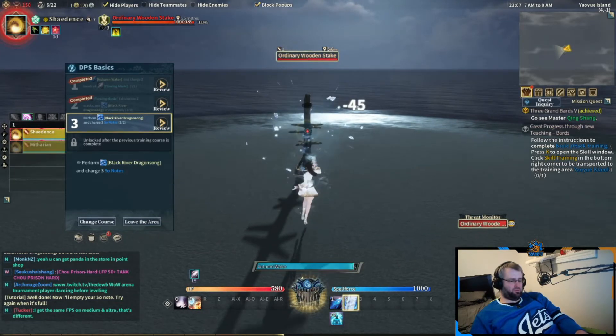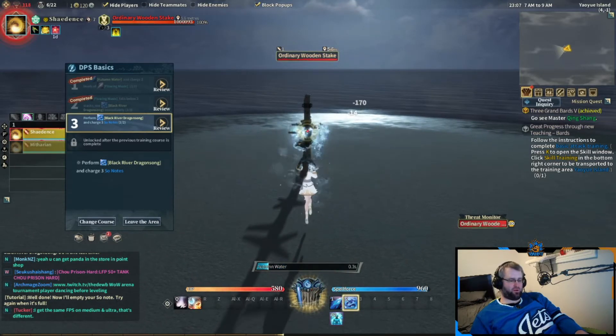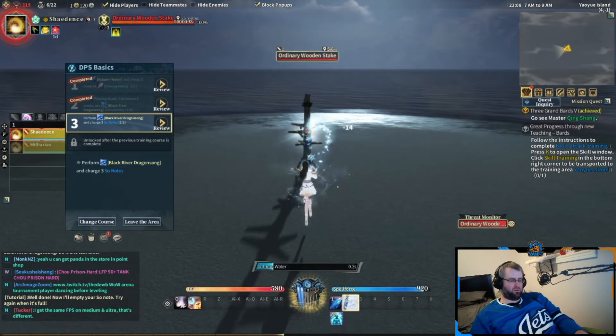If you're frost, black river dragon song is your right mouse button — it deals damage and gives you one so string. The fire version is called conflagration and does the same thing but with the fa string.